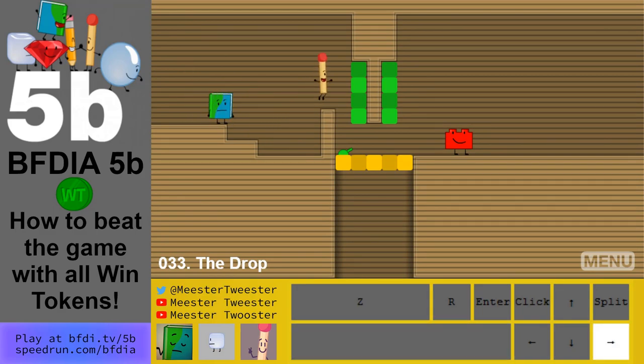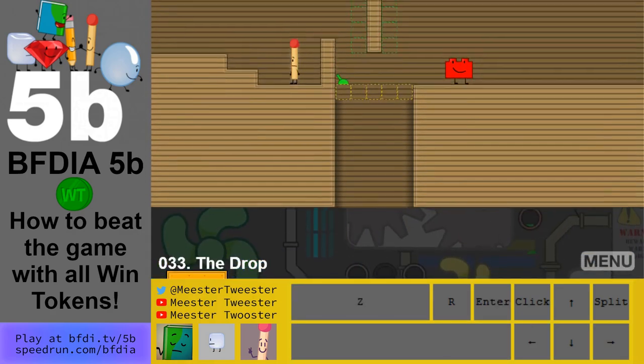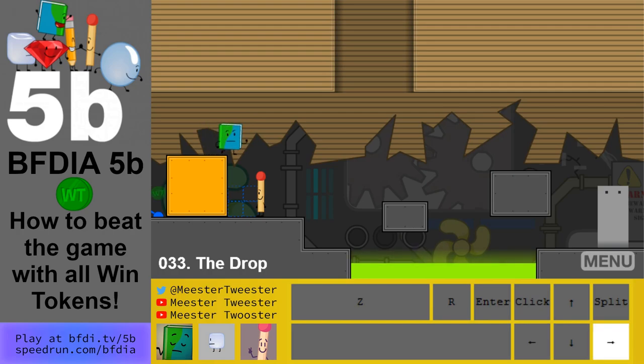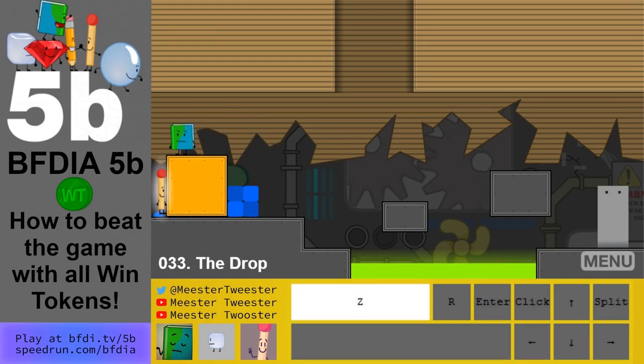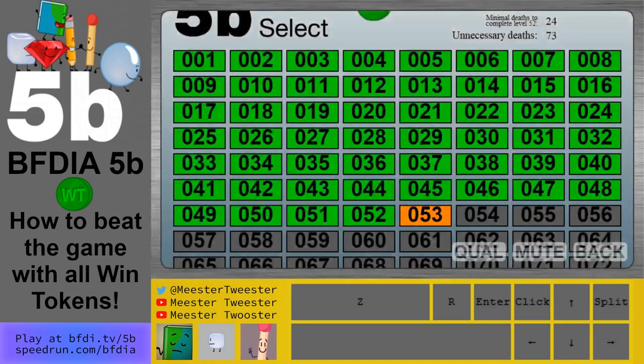Level 33: the win token is at the bottom. Throw Match up, turn on the blue cubes — fun fact, Book can be inside of these. Switch to Book and grab an action mid-air. And you're done with that level.